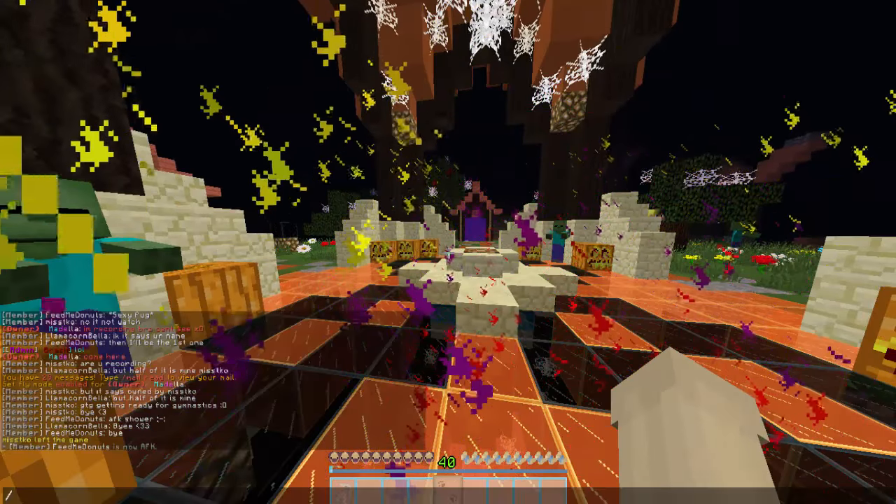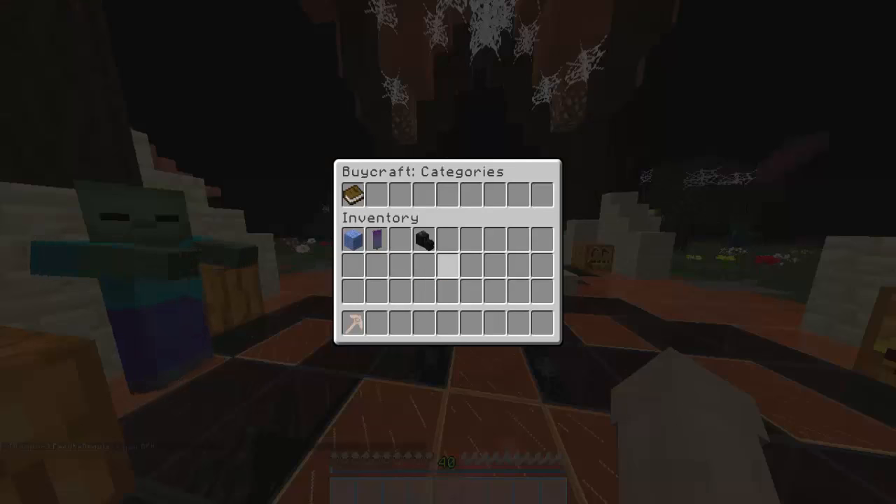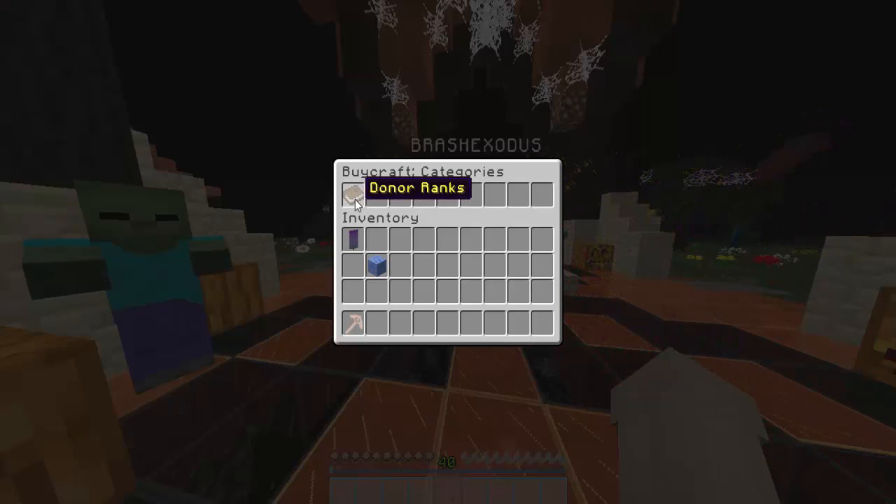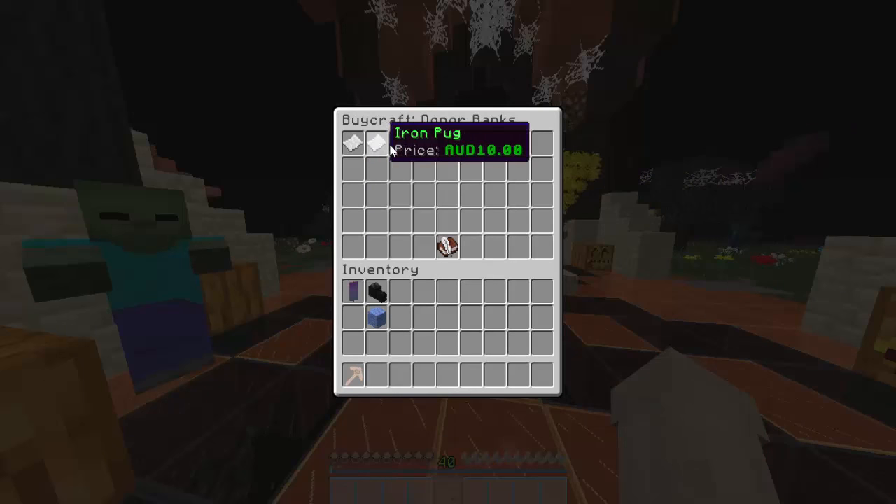So the first thing you'll need to do is slash buy. And as soon as you've done slash buy, it'll come up with buy craft categories and we only have donor ranks right now. So you click on that and then there'll be some ranks.